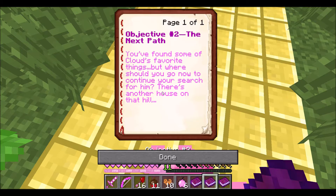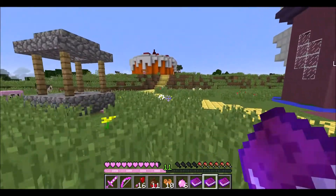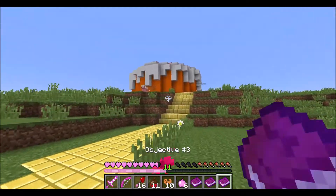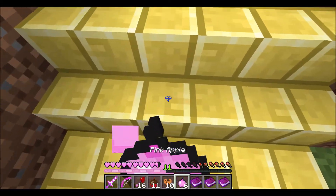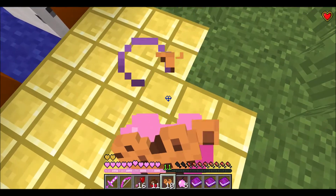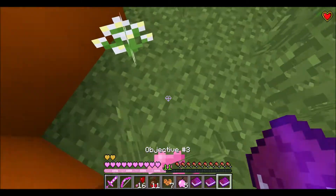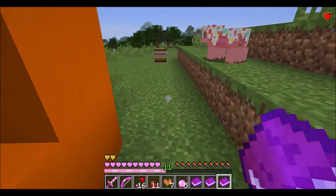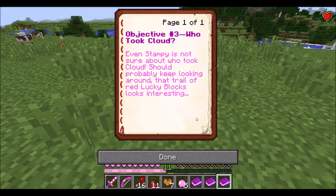There's another house on that hill — that probably means Stampy's house, but I kind of did that already, so I jumped ahead by mistake. I guess I just gotta run back to Stampy's house and read the third objective to keep ourselves caught up. Pink apples — the enchanted golden apple — let me just eat some heart cookies, totally my faves, and then go around.